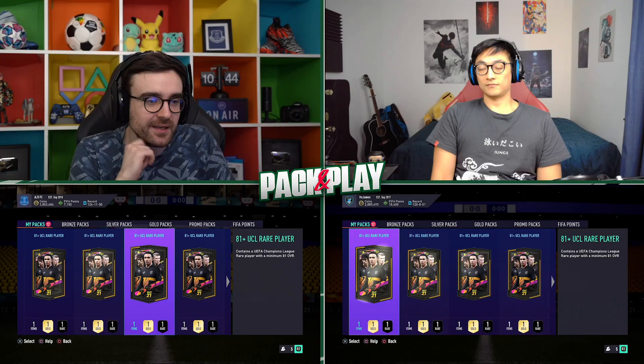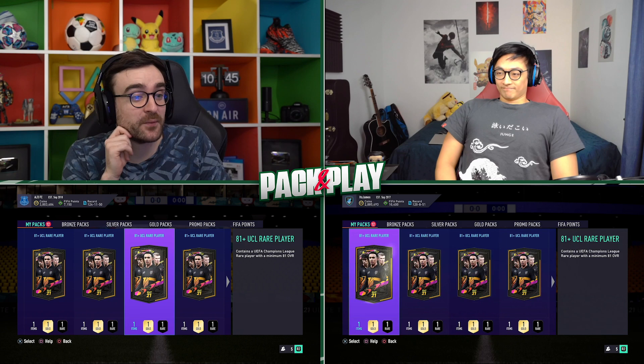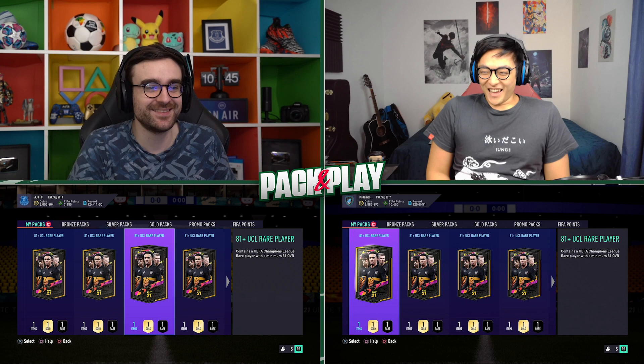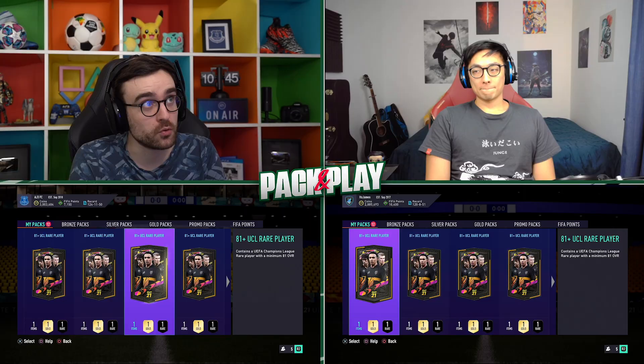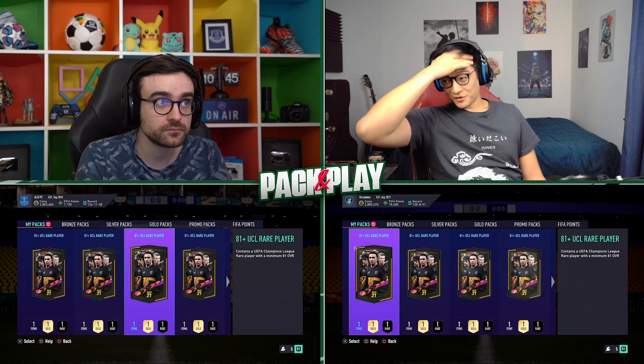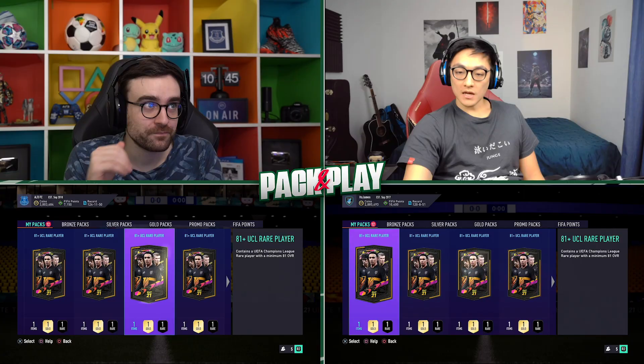We've got 12 packs each, and each one only has one player in them, so there is a very slim chance of actually getting a goalkeeper. We could both be going into this Road to the Final pick at the end needing a keeper. But if we do get a goalkeeper the possibilities are endless. The player I'm eyeing up the most — I really want to try Griezmann. I love Griezmann on this game, and Zachariah looks very very good as well.